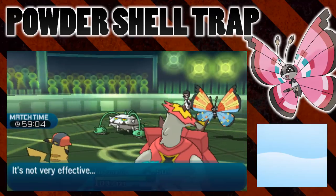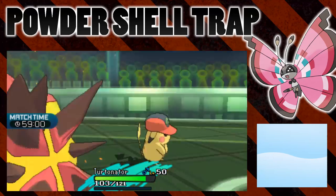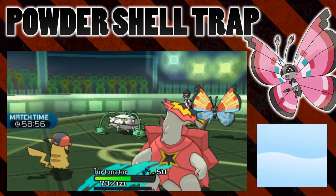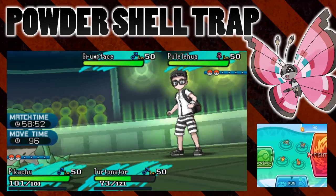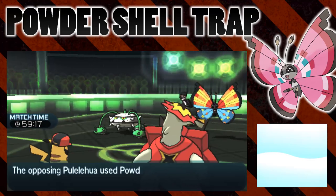So that hits the Turtonator and Turtonator uses Shell Trap and it works — actually, it doesn't work. The Powder — okay, sorry. So there was so much to unpack that turn. What I'll probably do is just replay that back for you while I explain what happened.